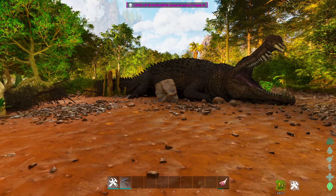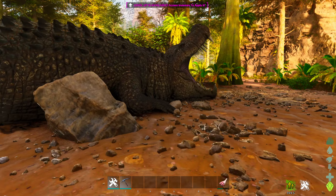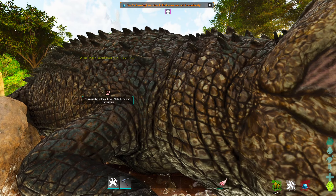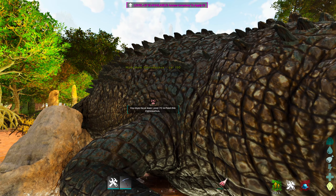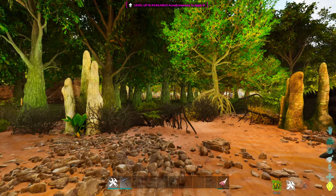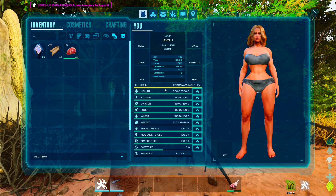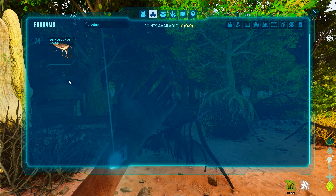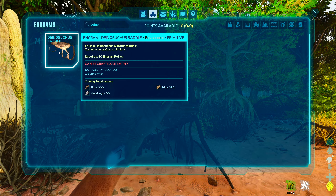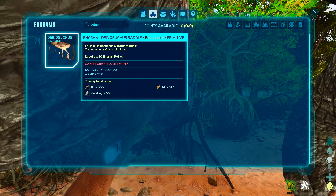To tame a Dino Sutures you need to be level 70. If that is not the case, you will notice a prompt and you will not be able to tame it. For the saddle, you need to be level 74, but luckily it is very cheap to craft.